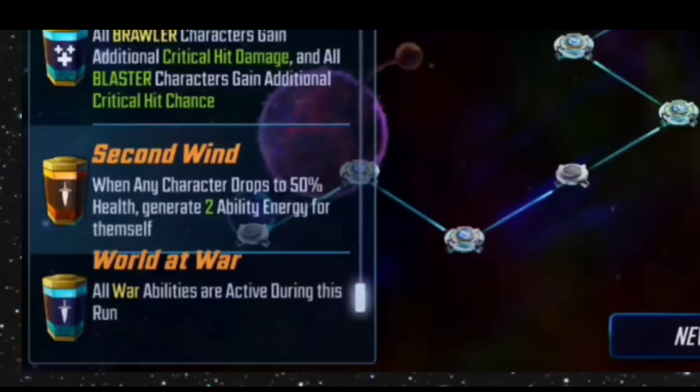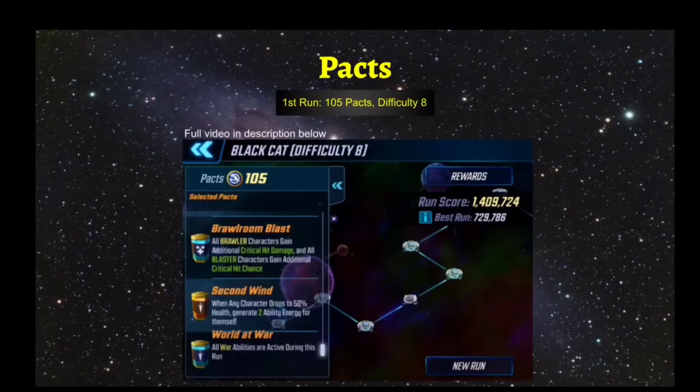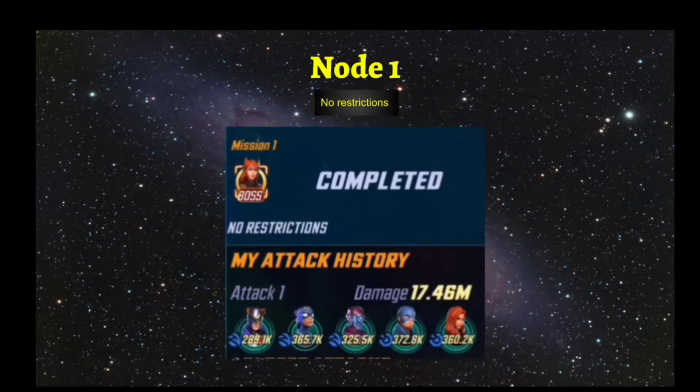If you're planning to use the Nowhere team for this unlock to get the Black Cat shards, the World at War pack is what really puts them over the top, making them a war-viable team. They get the full benefits of the war setting as if they were operating in war — a huge buff that puts your Nowhere team on steroids to push through and make some of the hardest nodes a cakewalk. This is difficulty 8, but you can scale down with similar packs and teams to a lower difficulty level.